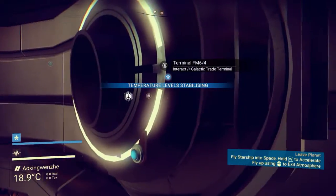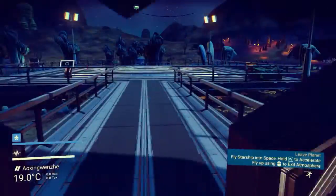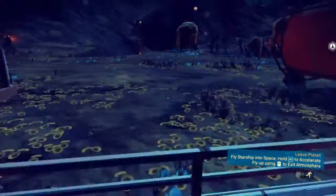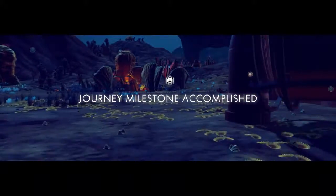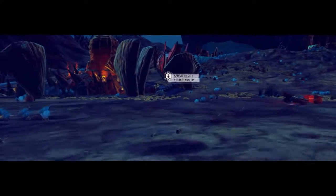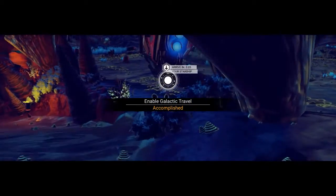All of this stuff we've already had a look at. Galactic trade terminal — yep. This is definitely an area that we've already scavenged, so we're just going to go back to our awesome little ship. Enable galactic travel — that's been a bit cool.